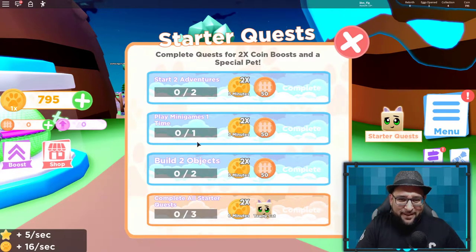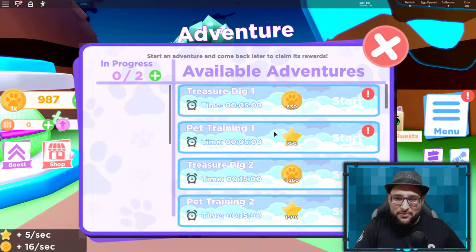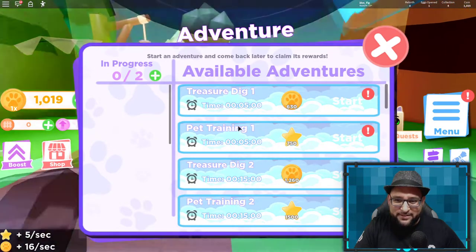There are quests now — you can start adventures, play mini games, build objects, and complete all sorts of objectives. The quest system is an awesome addition to the game; I'm really happy they added that. There are also more adventures you can start, and you unlock more of them as you rebirth.